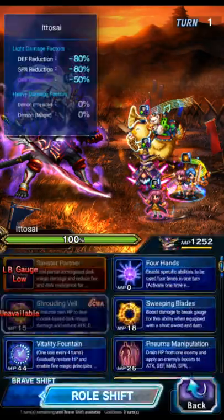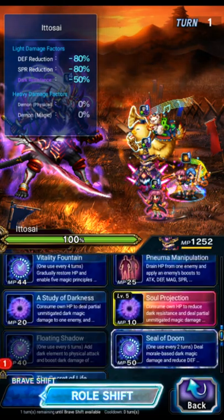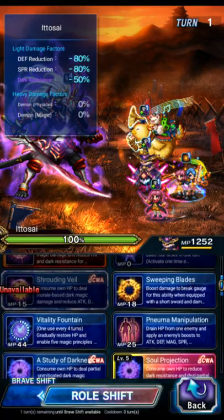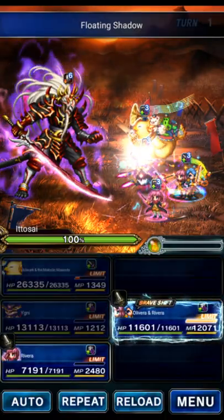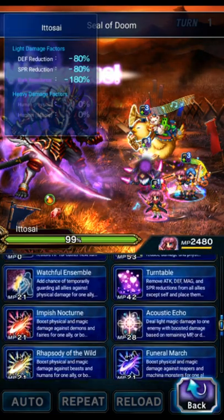Bulwark is going to use Bulwark's Blare — it's a 30 Instrument Imperil. Yigney is going to quad: Floating Shadows to amp the party to dark, Soul Projection to imperil the boss to dark, and Seal of Doom to break the boss's defense and spirit. The last cast doesn't really matter — all we need is those three.